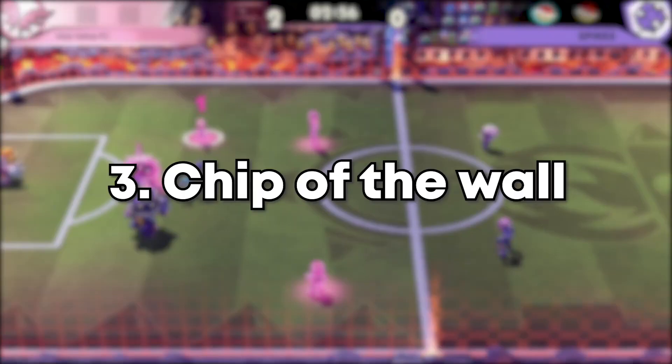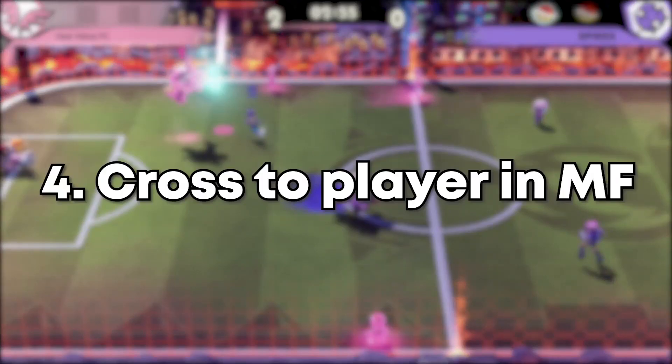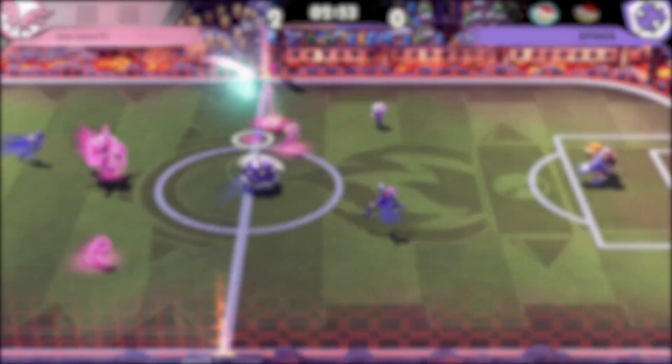Go for a chip to deflect the ball from the wall back to your teammate, and from there you cross the ball to your player in midfield, and from there you cross it to your striker who then shoots the ball with a perfect volley on goal.